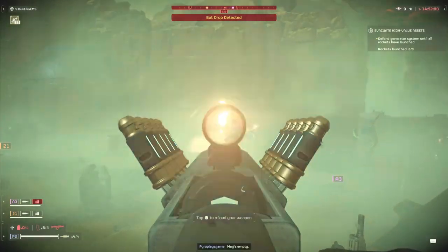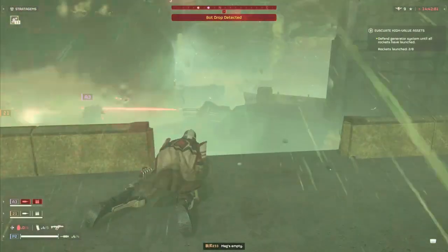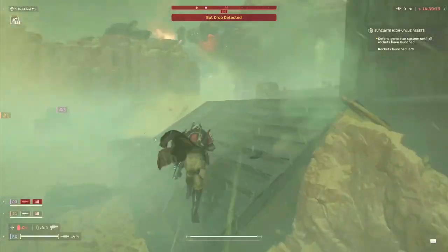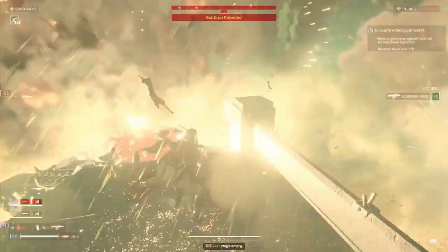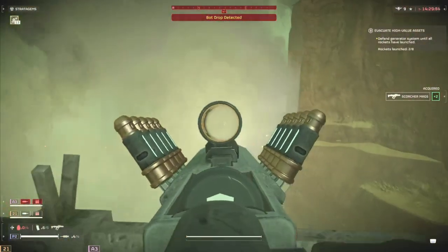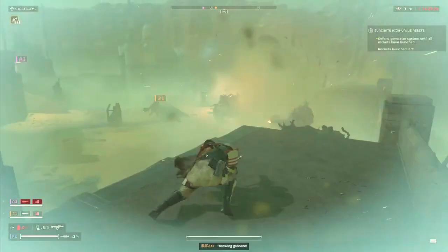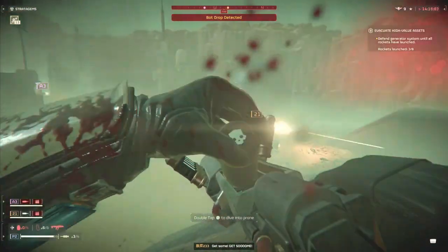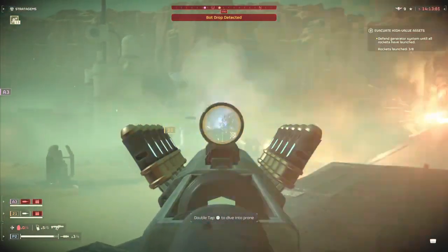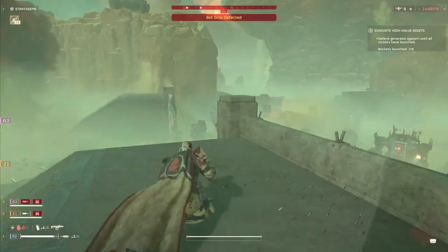There are more bugs as well: damage over time effects may only apply when dealt by the host; players may experience delays in medals and super credit payouts; enemies that bleed out do not progress personal orders or eradication missions; certain weapons like the Sickle cannot shoot through foliage; scopes on some weapons such as the anti-material rifle are slightly misaligned; arc weapons sometimes behave weirdly; Spear targeting is inconsistent; stratagem beams may attach to an enemy but the pool deploys in its original location; explosions do not break your limbs; areas around Automaton detectors make blue stratagems such as the hell bomb bounce off and be repelled; and planet liberation reaches 100% at the end of every defense mission.